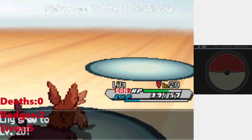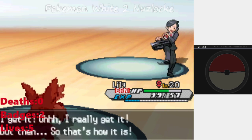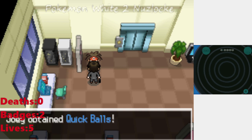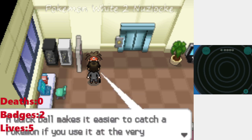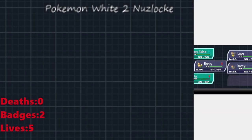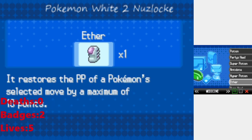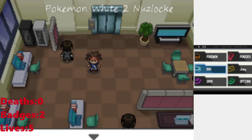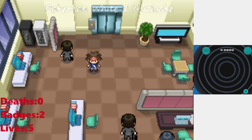I need to find the Silk Scarf — it raises the power of Normal-type moves by 10%. Let me look it up real quick. It's in Virbank Complex — I have to go past the guy you traded with. I also want the Amulet Coin. Not the end of the world, but I'm still a bit upset.